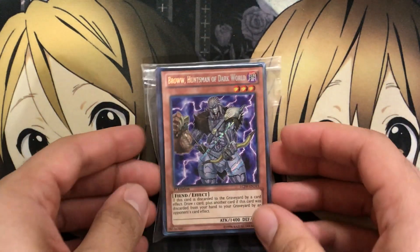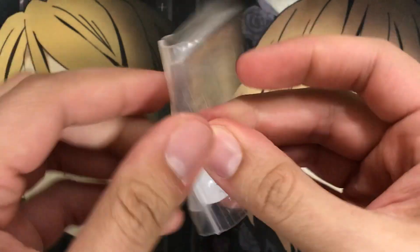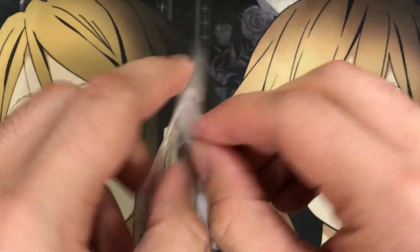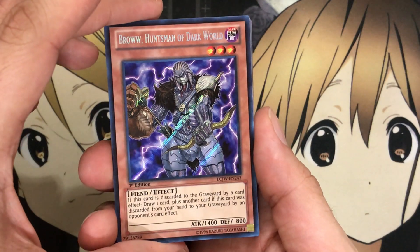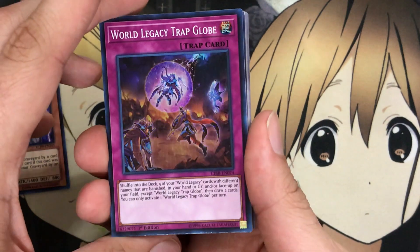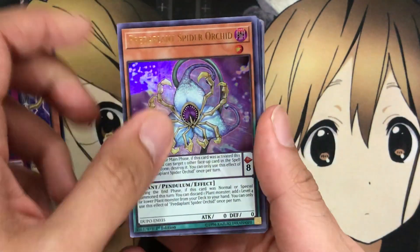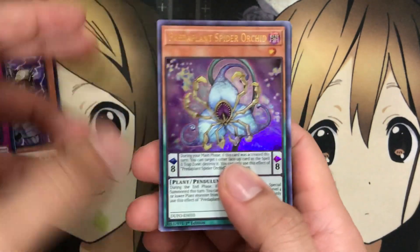And then last on to the Brow Huntsman of the Dark World Mystery Pack. Let's see how we do with this one. My question is, because the cards look pretty mint when I get them in the packaging, but it doesn't almost look like it'll fit there. But I always rip them open just to make sure I don't damage any of the cards, because I know I would otherwise. We have the Secret Rare Brow Huntsman of Dark World from Legendary Collection Joey's World — still a very, very nice card. The one after it is World Legacy Trap Globe from Circuit Break — I think this was a super rare. Can our last card win us over? We got the Predaplant Spider Orchid.